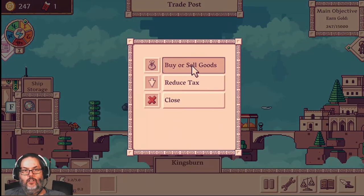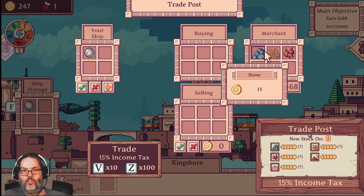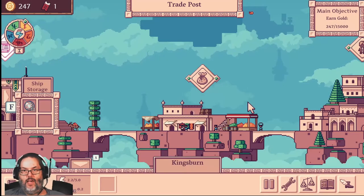We can come over here and look and see what goods they have. You can see they have stone, wheat, apples, dye, and sand — all of them are very expensive as well. So we're going to back out of that.